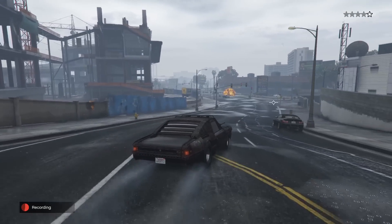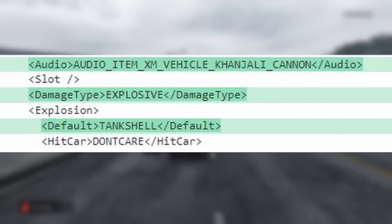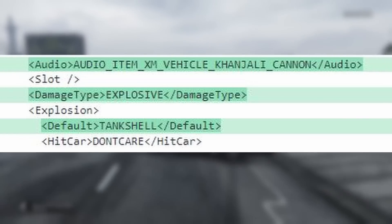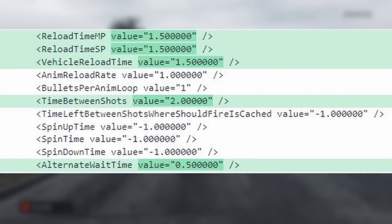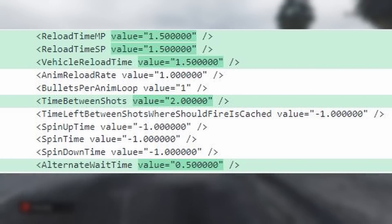Basically, what we've done here is replace the machine guns with tank cannons. The weapons are now explosive instead of bullet. The explosion type is the same as the tanks have. And for the sound, we're using the Kanjali stock cannon sound. In terms of the fire rate, it's basically the same as the flat guns — you fire off two, and then there's a short cooldown, which makes sense for this vehicle because it has two guns.